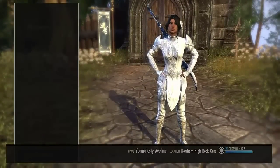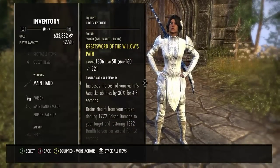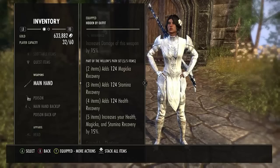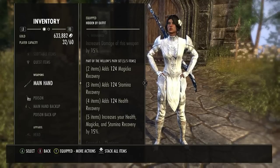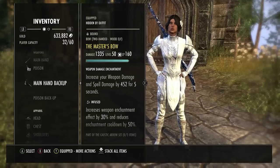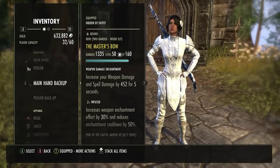We're going to jump right into it. First set: Willow's Path. Great Sword at Willow's Path, Nurn Hone. What Willow's Path does is two pieces Magicka Recovery, three pieces Stamina, four pieces Health, five pieces increases your Health, Magicka, and Stamina Recovery by 15%. So it's a great sustain set. Next thing we're running: Master's Bow, Infused, Weapon Damage Enchant. Nothing special there.